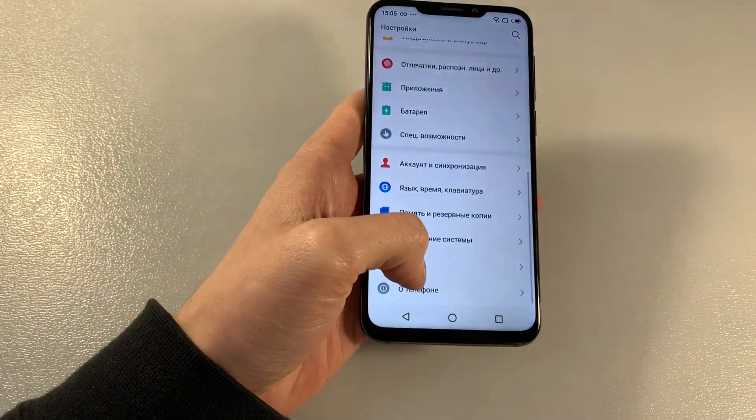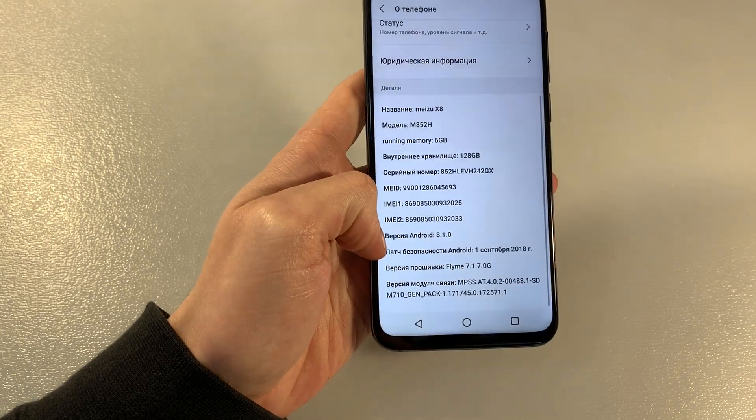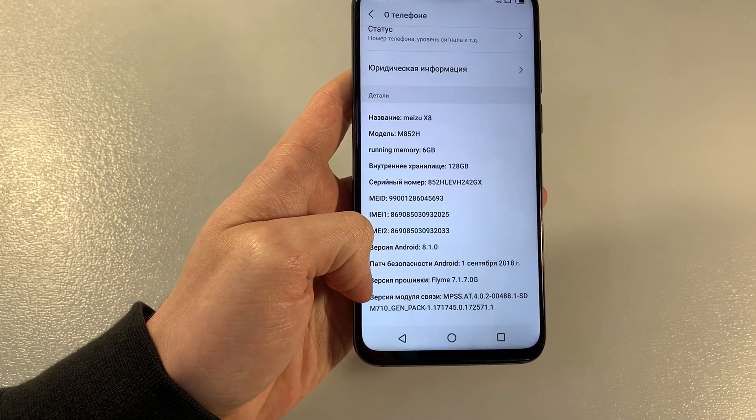Open settings, Android version, about phone. Android 8.1.0, launcher Flyme 7.1.